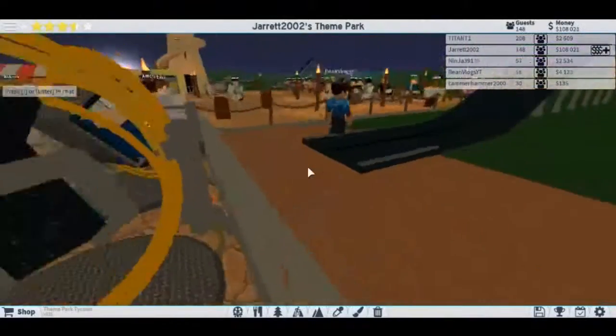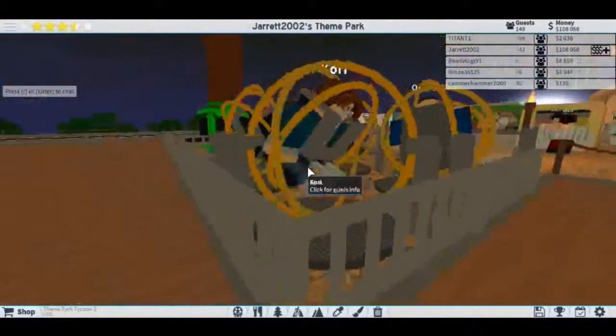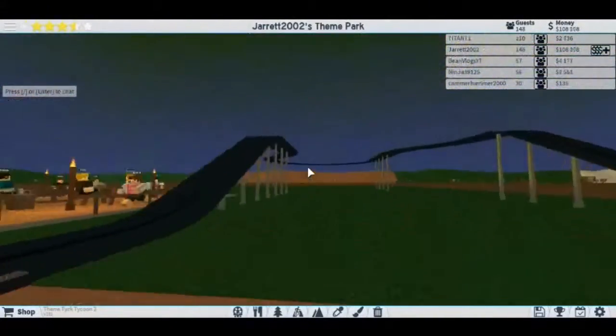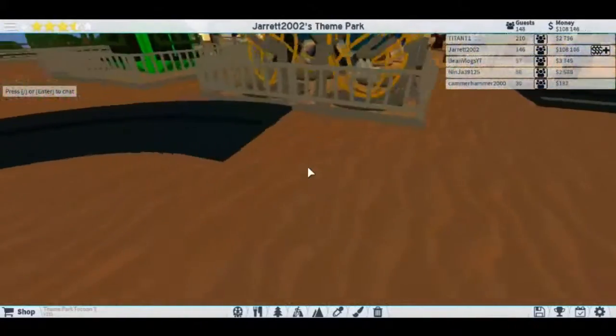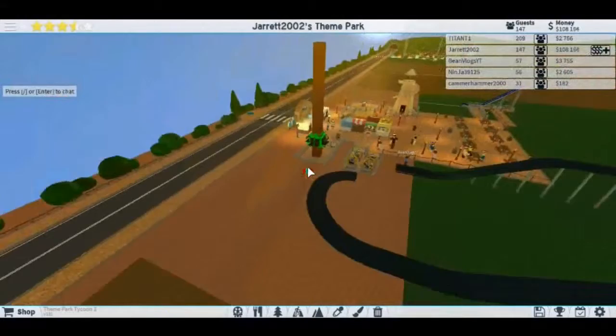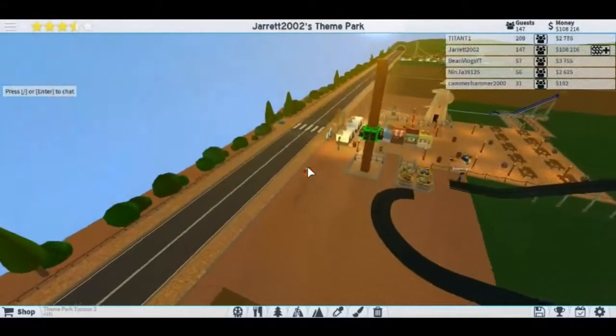Right now he's working on this — he has a problem. He's got to move the space rings, that's what he wants to do, right like this. He knows how to build.